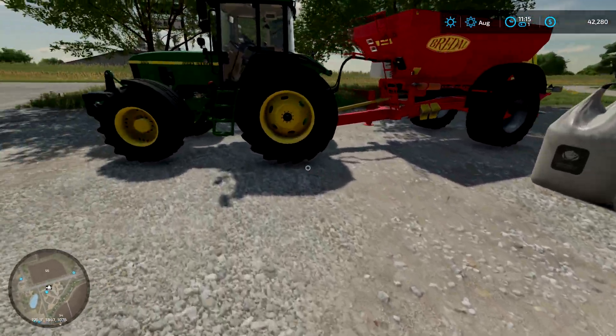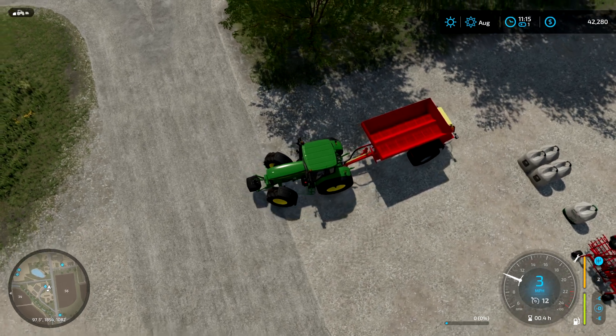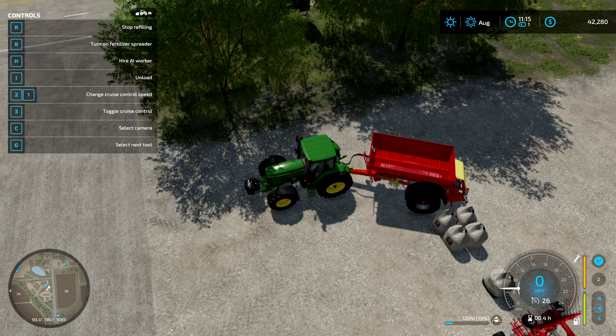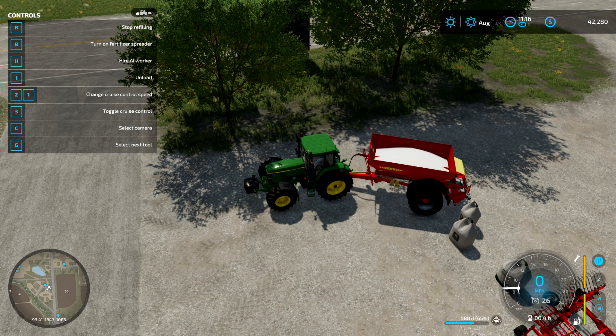Press the F1 screen — it says 'refill fertilizer spreader.' Even though we're doing lime it still works with it. Press R on your keyboard to start filling. The thing with this is once that bag's empty you'll have to refill again for the next one. I'll show you how to empty it afterwards once we've used it all. So this is how I'd normally start a game — get the things I need. If you want lime on, that's fine; if you want to plow, that's fine too.